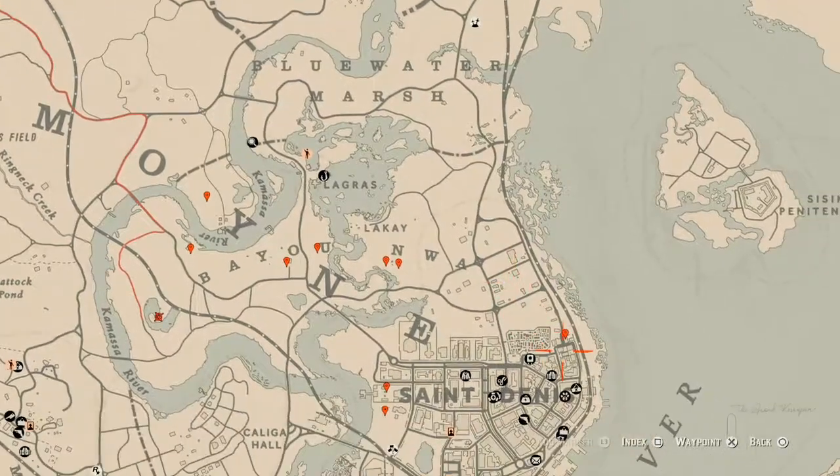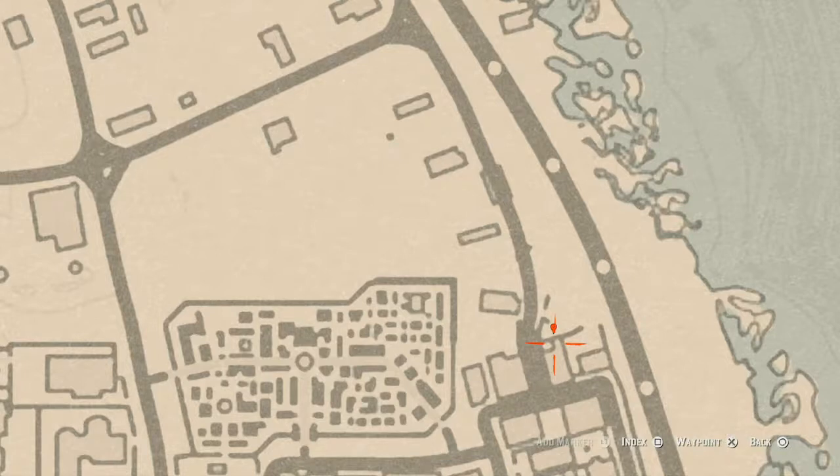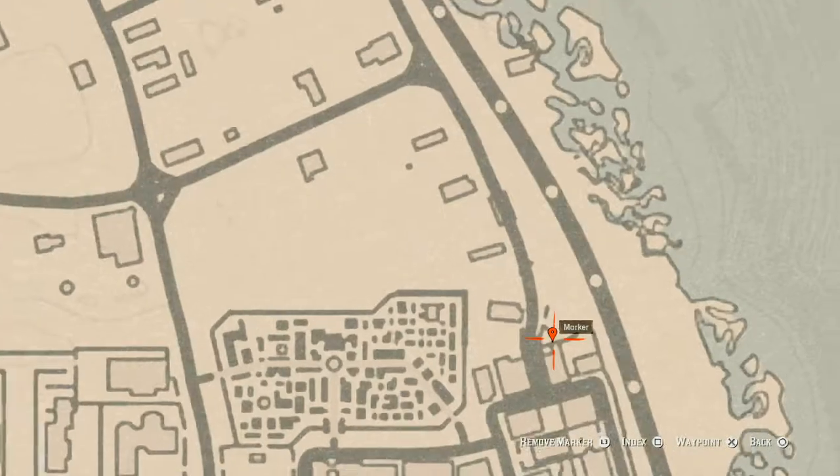At this marker you'll get a tarot card — it's a Seven of Swords. It's on a table next to a small broken cart in what looks like a junky backyard. Make sure to use your eagle eye when looking for things like that.